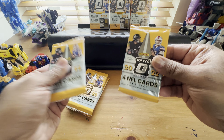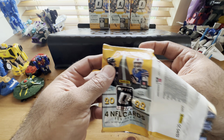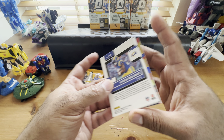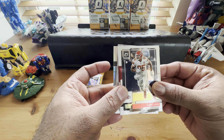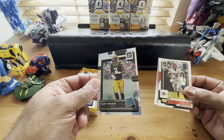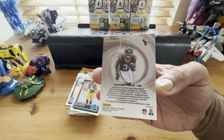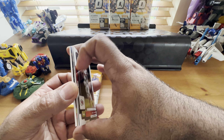First pack is kind of thick so we probably got a mem card - yep, thick thick thick. Going from the back we got Kyron Williams, a silver of Quay Walker for all you Green Bay fans, Chris Jones, and the jersey card is Damien Pierce. Right away we got the jersey card or mem card.